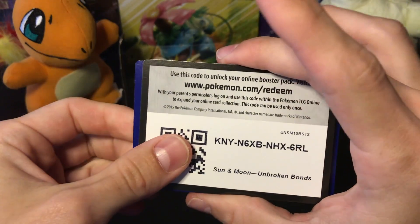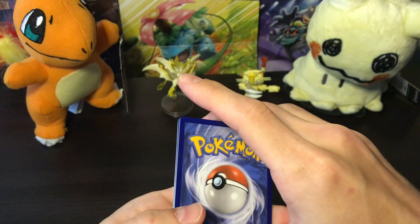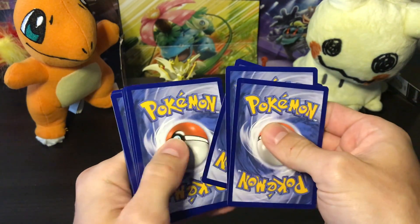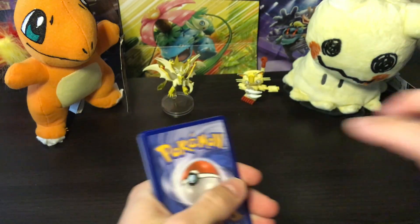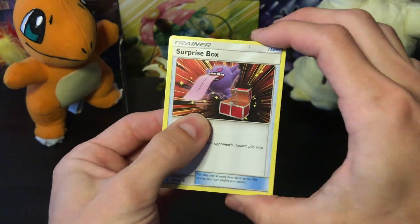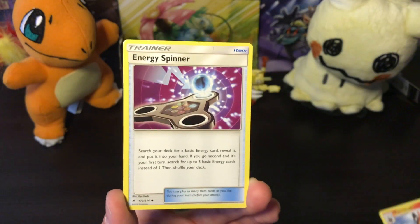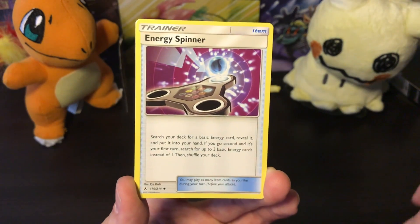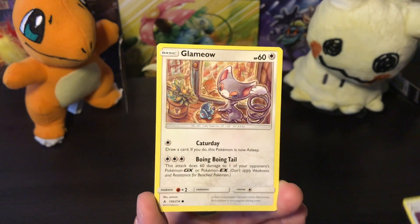When the new set comes out I'll be after different cards — hopefully the stained glass card makes it to the English version. I know it's in Sky Legends in Japanese; I opened a Sky Legends booster box recently on my channel, go check out that video. Once the new set comes out I won't be looking for the other ones anymore. So let's get into it.